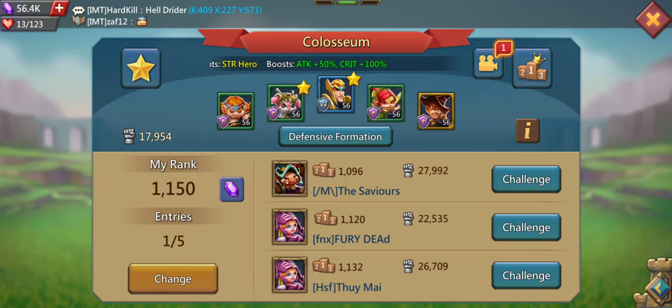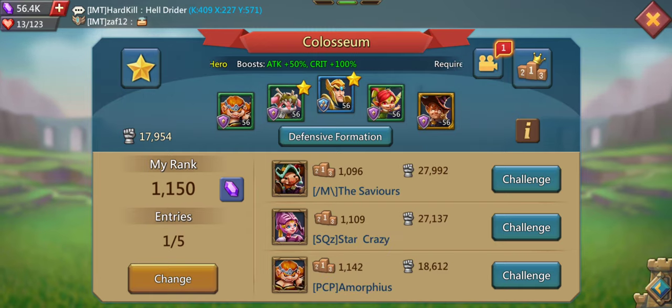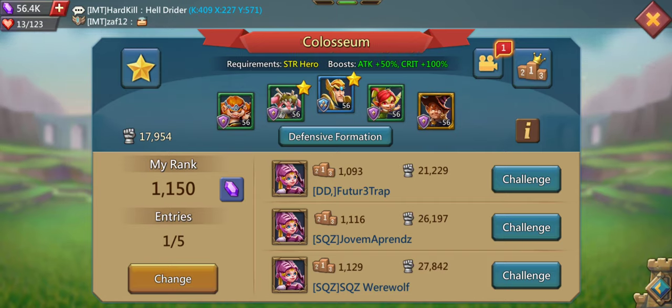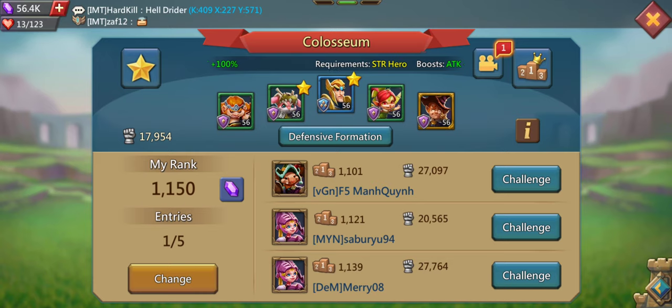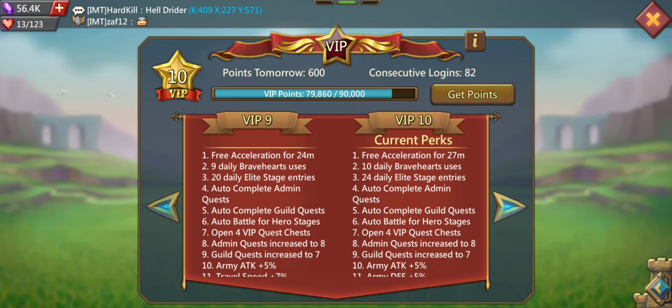In the Colosseum, I still have one entry left and I'm keeping it because I can't defeat one opponent. Sometimes a Guard 2000 shows up — that happens when somebody leaves the kingdom. This guard has about 1100 strength and you can always beat them. So when you get to higher ranks and can't beat anyone, just wait for a Guard 2000 to show up, take their place, and earn more gems by climbing the Colosseum ranks.